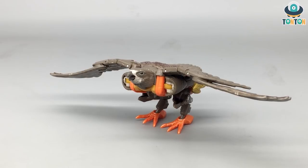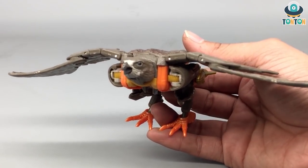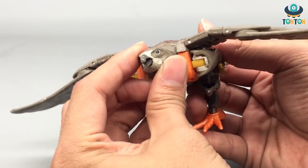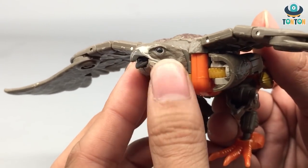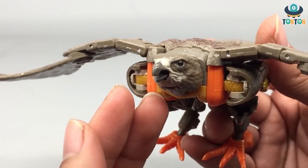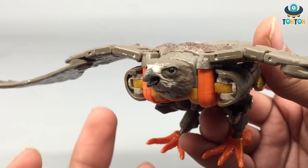Here we have Air Razor in her alternate mode, which is a Falcon. A little bit about the old Beast Wars cartoon: her spark got damaged and then she got woken up by Rhinox, and she's the only Autobot on the team that can fly. The first thing I have to compliment is her head sculpt. I absolutely adore this Falcon head sculpt — it is really nicely detailed. You've got a grayish-brownish color mixed with white, the eyes are black, and the beak is a different kind of brownish gray that looks really hard. There's some orange and yellow, but that's the result of the robot mode.